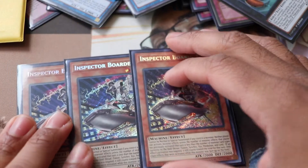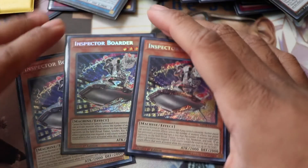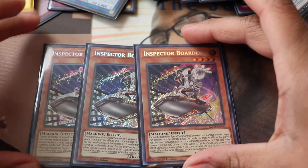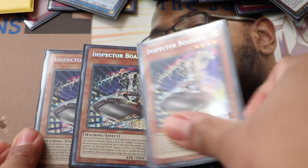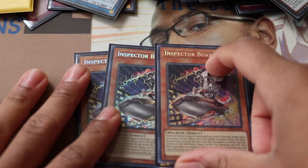Last two extra deck cards: Borrelstorm and Borreload — my favorite link monsters. I didn't go into Borreload this tournament but I went into Borrelstorm every match. It literally ends games. If you want to break a board you can use Borreload — it's also unaffected by card effects. These are my favorite monsters and Konami did a great job printing them.